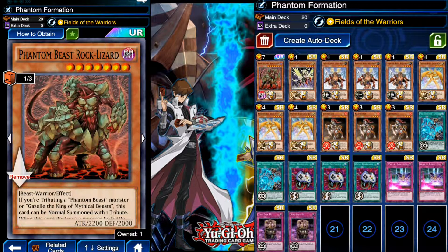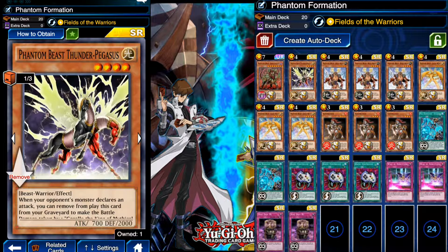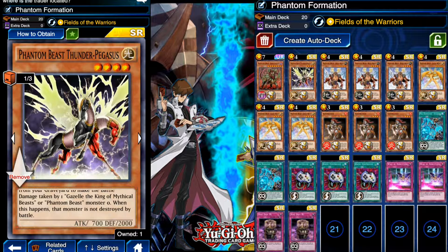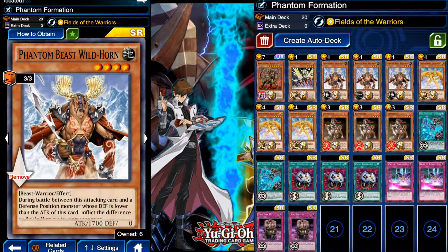The Thunder Pegasus I haven't found much use for yet, but it's a powerful tech card. Whenever your opponent's monster declares an attack, you can remove it from your graveyard to make the battle damage to Gazelle the King of Mythical Beast or a Phantom Beast zero, and that monster is destroyed by battle - basically a Bacon Saver. Other than that, we're rocking Phantom Beast Wildhorn as the main beater. I pulled six of them so far!